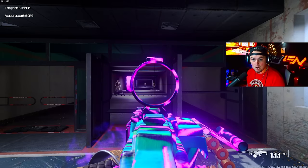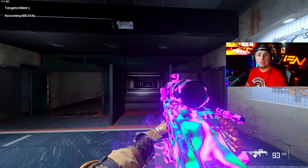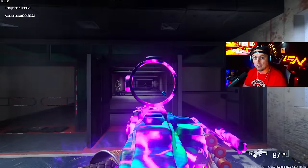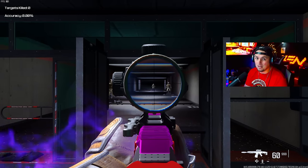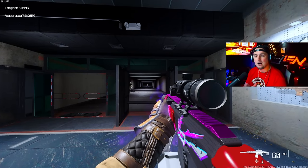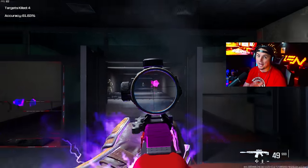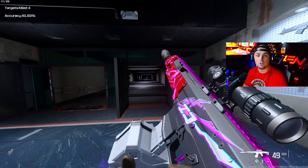Go to the firing range and cross the line — you'll see the accuracy counter pop up. Then go to the back of the firing range and fire at one of the dummies five times, then check your accuracy. If you play a lot of Resurgence, Vondel, or Al Mazrah, focus on the closer dummy. If you play standard BR on Urzikstan, focus on the back dummy. For SMGs, I always recommend the first dummy.